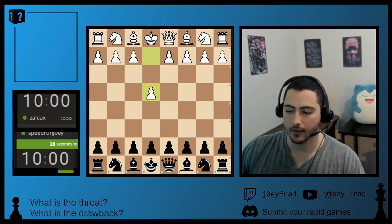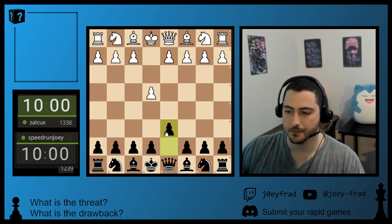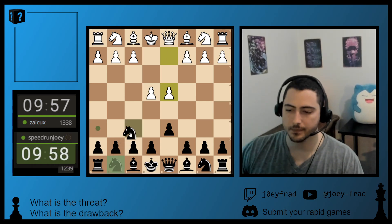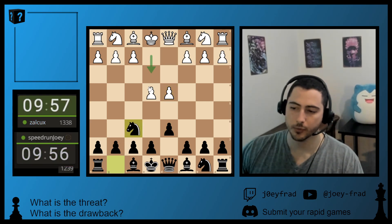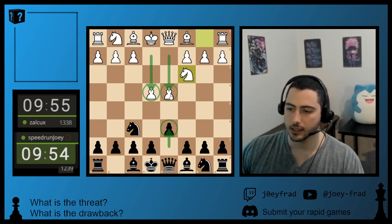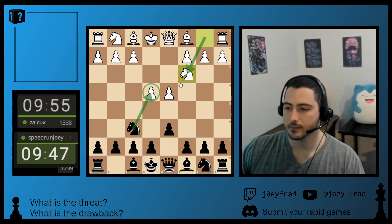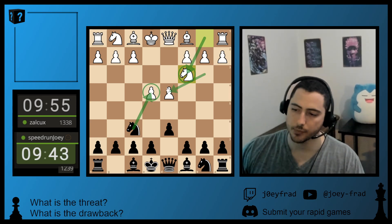Hello everybody. We have a new game with the black pieces against Zalkux1338. He opens up with 1.e4. We respond with d6 to play the Pirc. He then goes d4. We develop our knight into the center and attack his pawn. He develops his knight to c3 and protects the pawn.